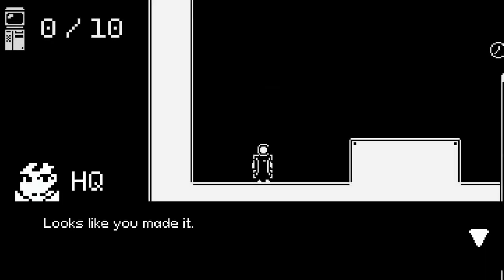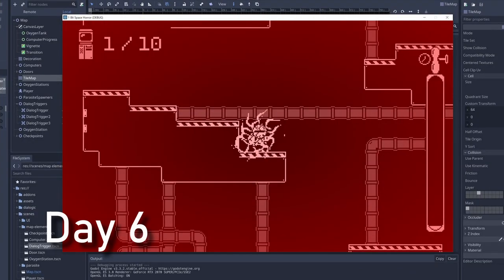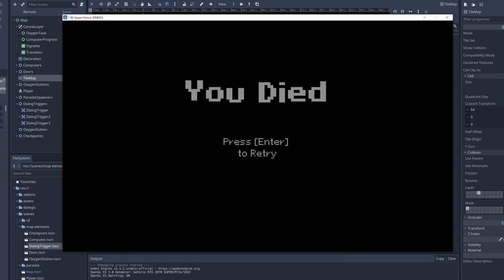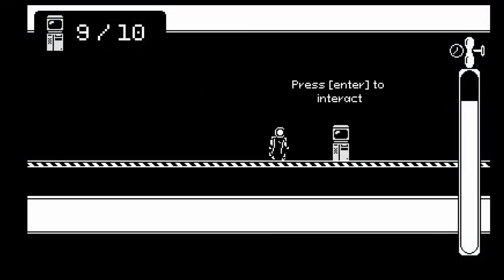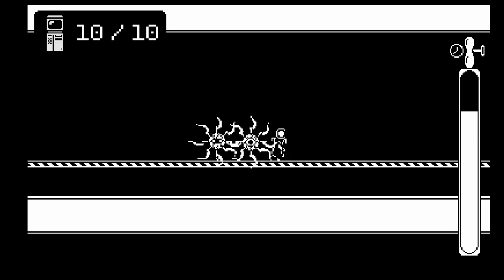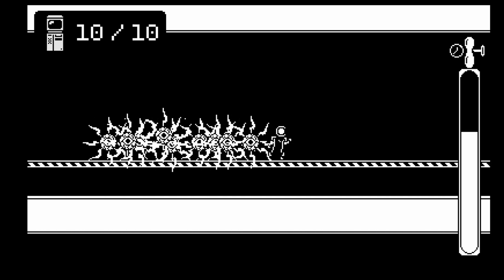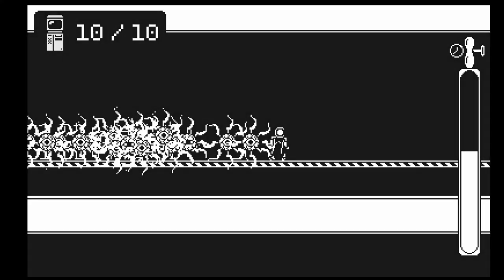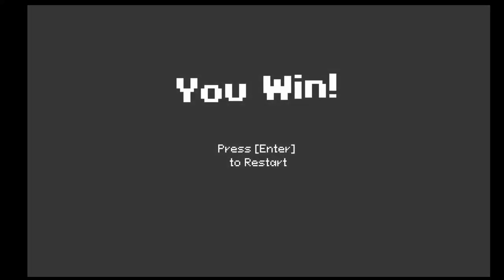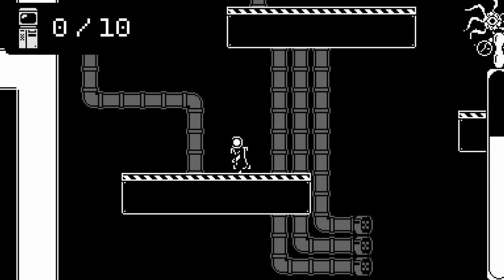I created a simple death animation and lose screen that plays when you run out of oxygen. I actually didn't need a whole week — just six days — because I only had a couple things to round out. I added in some checkpoints so you don't have to start all over again when you die. Then I thought it would be awesome to have some sort of final chase sequence at the end. I adjusted the speed of the parasites so you can just barely outrun them.